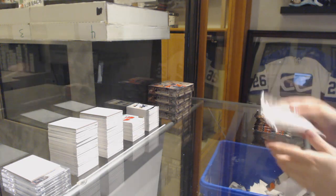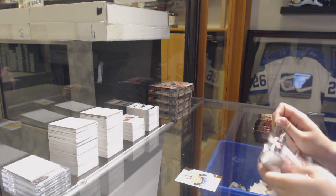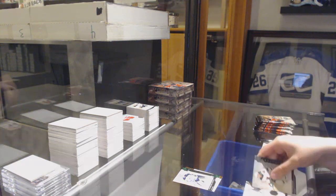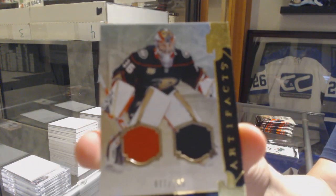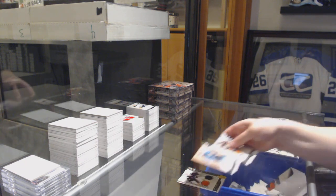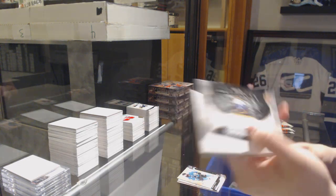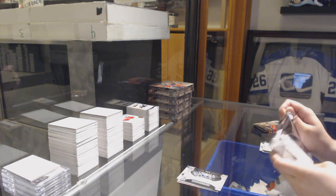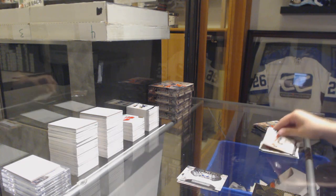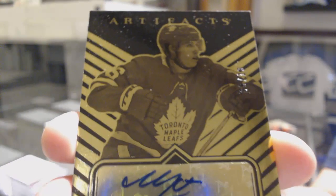Number 45, Ryan Johansen. Rookie number 299, Dante Fabbro. Number 99 Emerald, Connor McDavid. We've got a dual jersey, number 165, John Gibson. Number 699, Brent Burns. Rookie Redemption, Buffalo Sabres. It's funny because people were talking about how there was no Mitch Marner — we've got an Orem Auto number 13, Mitch Marner.